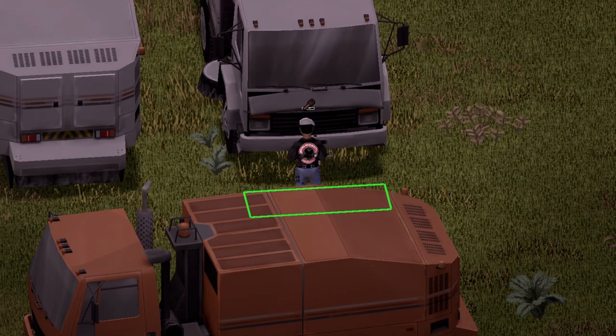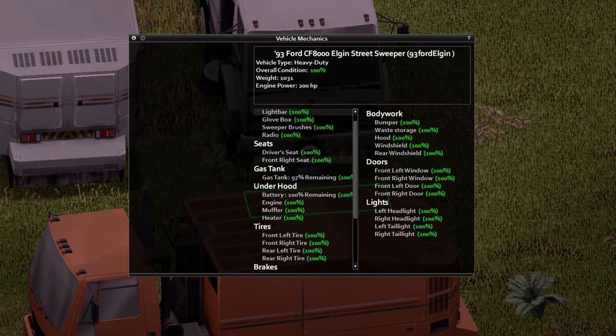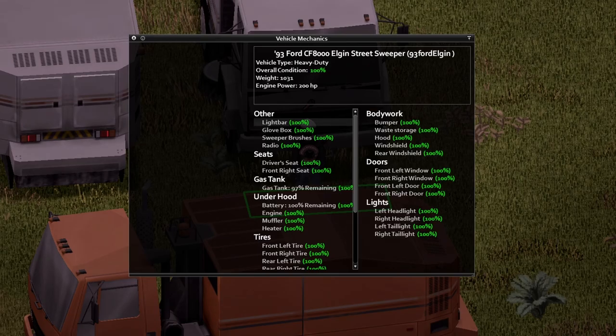And under the hood — awesome animation on the hood there. Here's your information inside of the vehicle, including the spawn ID. If you wish to pause your screen and look at this stuff, go ahead and do so.